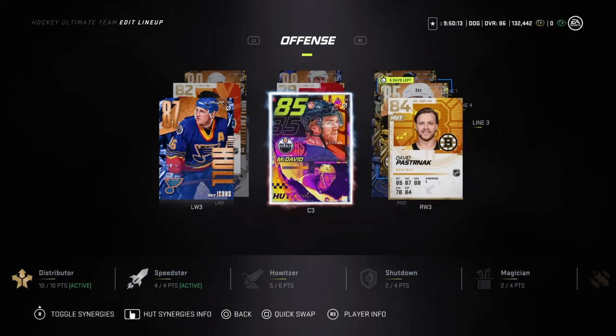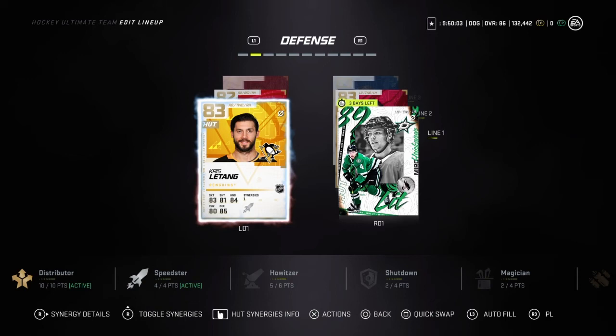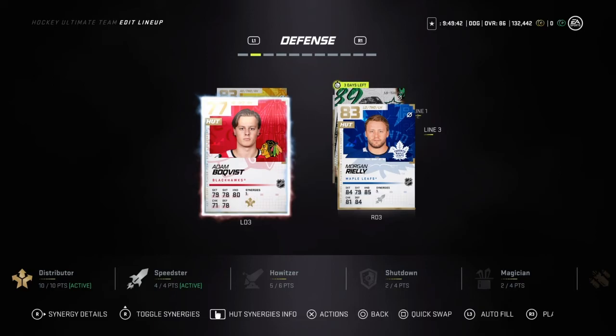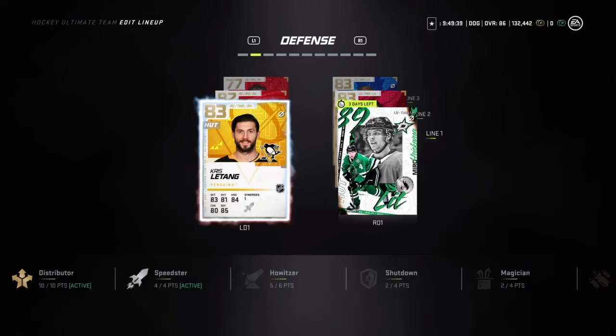Then we put McDavid on the wing with him, and fourth line we got Pashnag, Zaka, and Berzo. Defense: Latane, Heiskanen, Ekman, Larson, Hamilton, then Buchwist and Riley. The thing that's not really good about the Roman Yosi pull is his synergy isn't what I'm looking for, so we're not going to add him to the squad. That's the team we're going with in today's video.